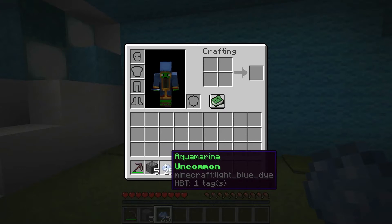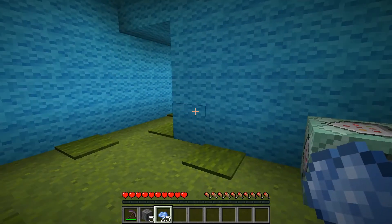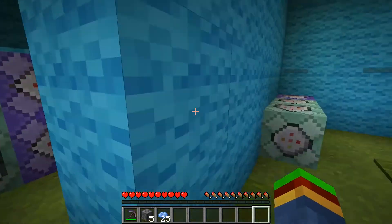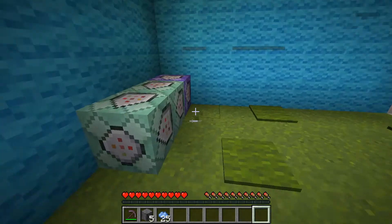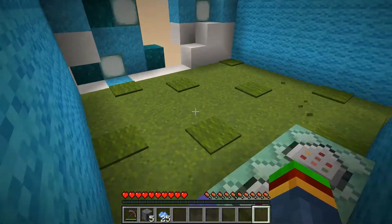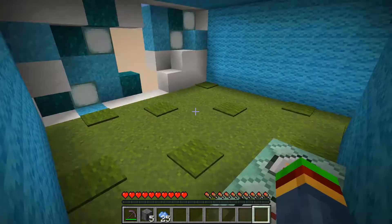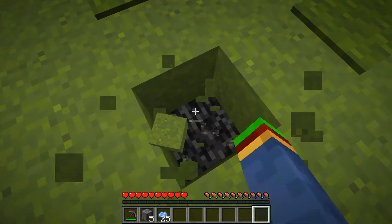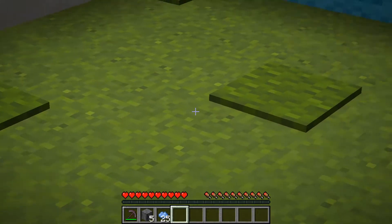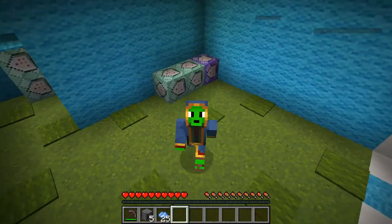They can both be used to craft stuff, which I'm going to add in tomorrow. So hit the notification bell. I'm going to be showing you how to make your own custom versions of these, and I'm going to be showing you how to make this grass drop actual grass. This obviously isn't grass - this is green concrete powder, but it looks like grass. So I'm going to be showing you how to make that drop grass right now.